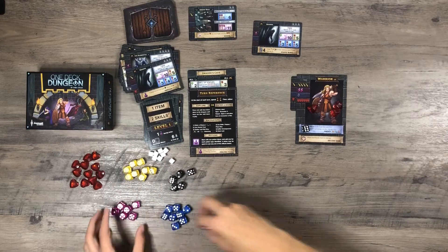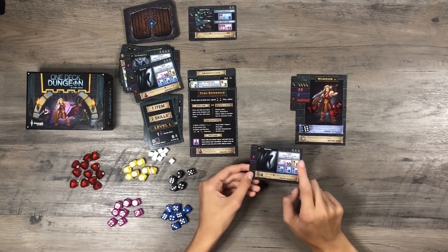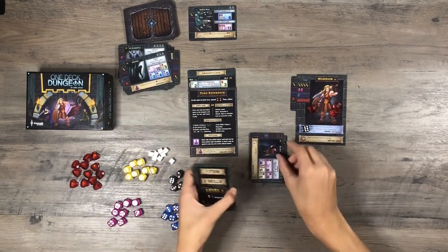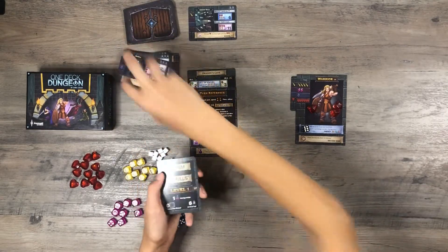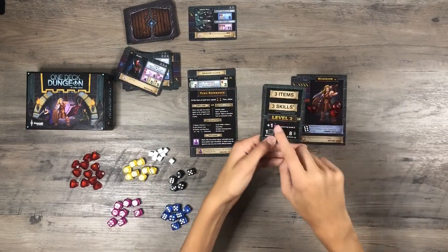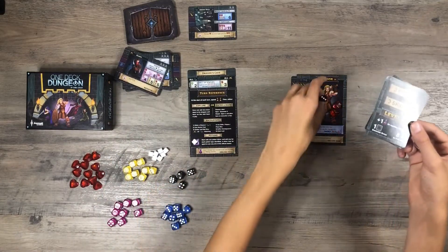Put the dice back. This is good for a lot of magic, but I will actually use this for experience, which will get me to six with the bandit and the shadow, and that will push me to level two. Two more items, two more skills, I gain one potion, and I gain an encounter bonus die.